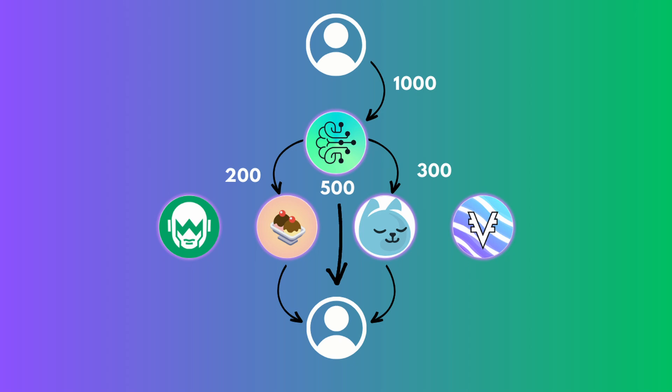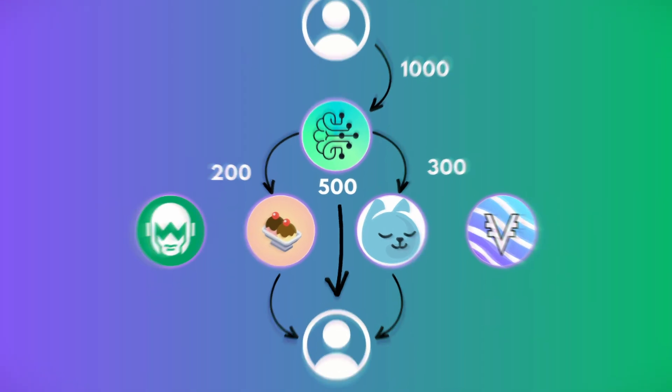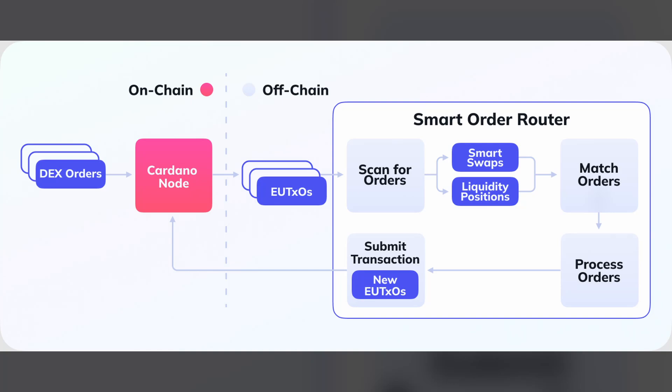What I think we're going to see with the Genius Yield DEX aggregator is the incorporation of SORs, or Smart Order Routers, which will look across all the DEXes and potentially fill portions of your order depending on the best price or best value per DEX. Another cool thing here is that these can be run by the community — they will be off-chain and will also be able to have their own algorithm tied back to whoever is running that particular SOR.